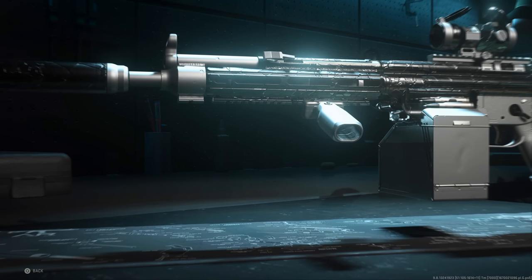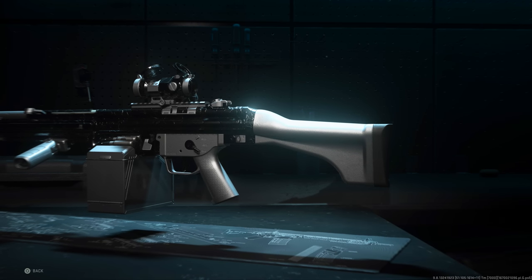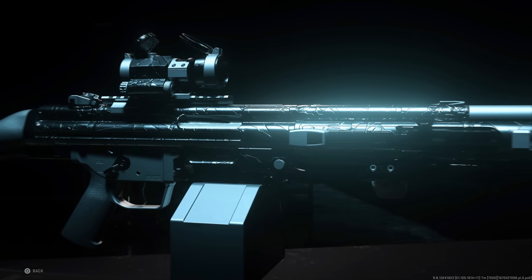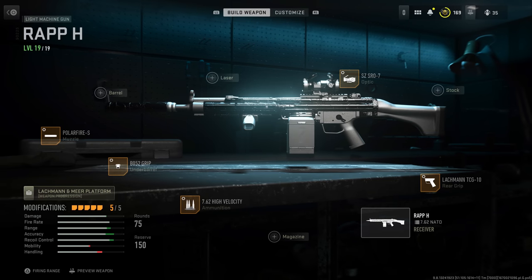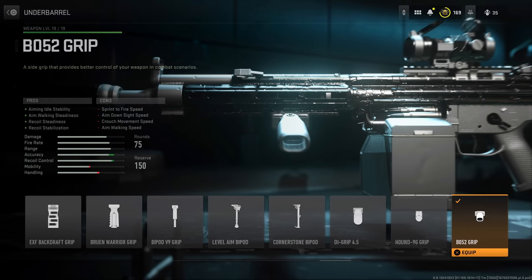Next we're talking about the RAPP-H. The next three are LMGs — the LMG meta is starting to be defined for long-range play. The RAPP has a great fire rate by comparison and great control if you kit it out right. We're not running a barrel here since the range isn't bad as-is. Instead, we mitigate recoil — run the Polar Fire S, or the Zulu-60 if you want more control at the cost of some damage range. For a grip, take the BO52 grip for recoil steadiness and stabilization.